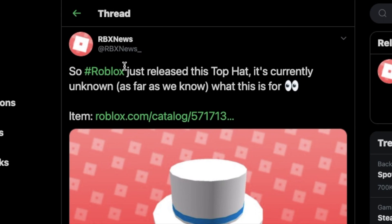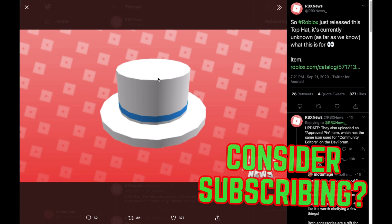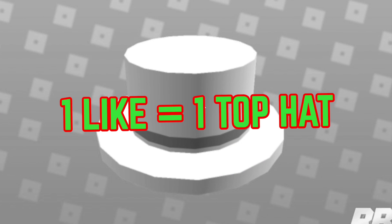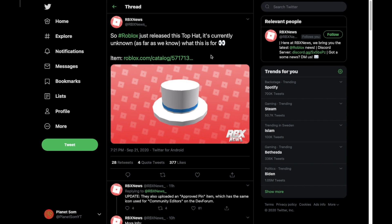So let's see what RBX News has said. It says Roblox just released this top hat — it's currently unknown as far as we know what this is for. They included the link to the item and a photo. As you can see, it's just basically like a normal top hat. There are a lot of these — there's like a Video Star creator thing, and there's also one you can get if you report glitches.